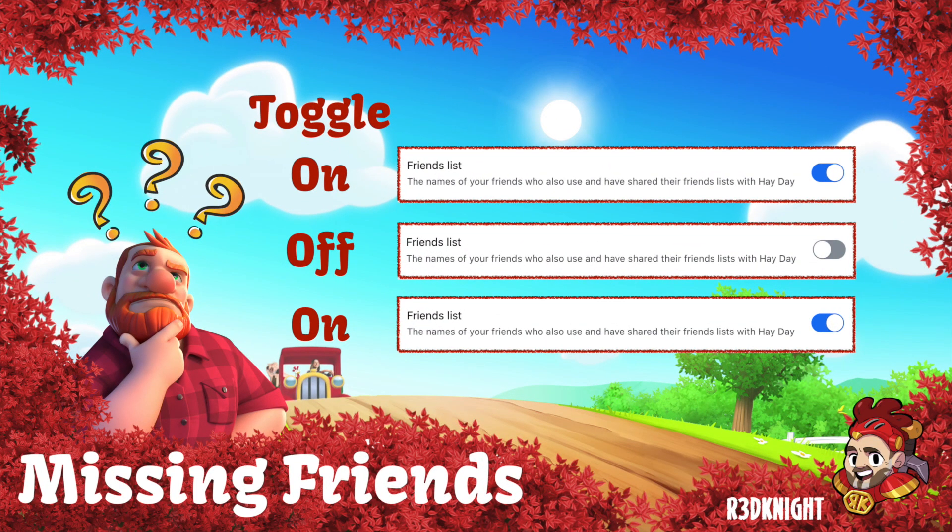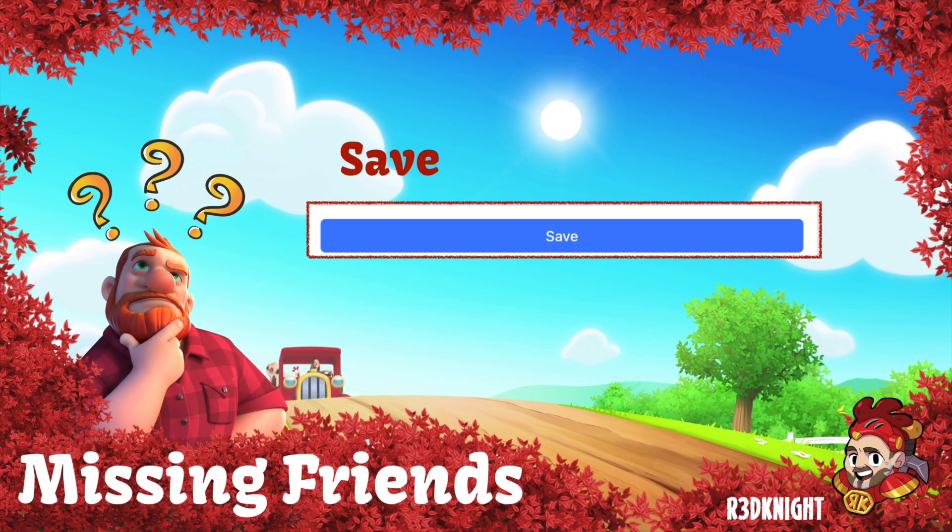There's one more thing you need to do, and that is the Friends List. You'll see the Friends List with a little blue icon toggle — toggle it off, and then toggle it back on, and then save it again. This kind of reactivates and refreshes it, which then allows you to see your friends within the game.